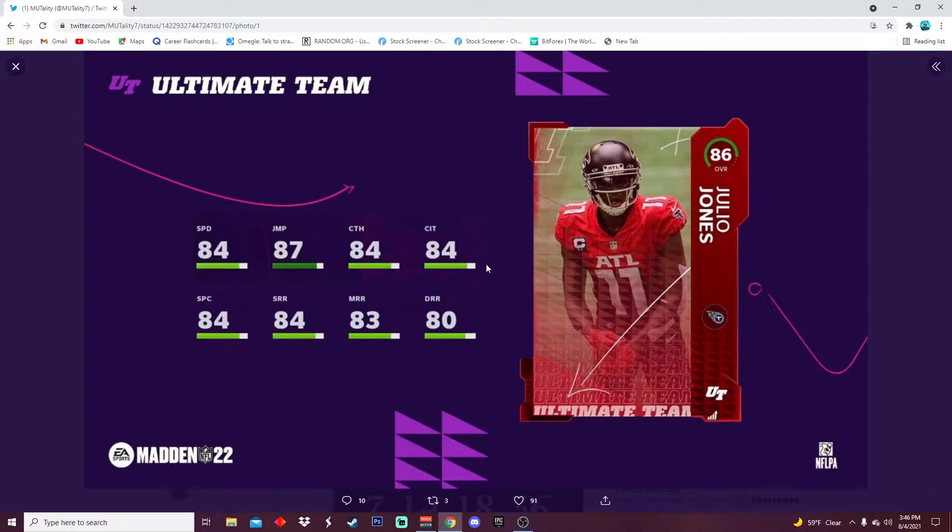Here's Julio — this does not look like a bad card whatsoever. I wish they could photoshop him into a Titans uni, but it does match the card art, which is nice. 84 speed, 87 jumping, 84 catching, 84 catching in traffic, 84 spec, 84 short, 83 medium, and 80 deep route running. Just a solid overall wide receiver card — definitely not bad, but definitely not great by any means. It's a really solid card though.